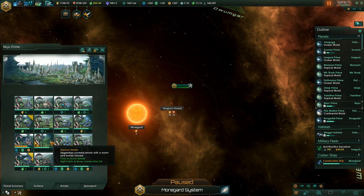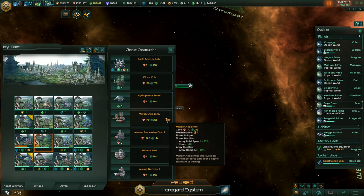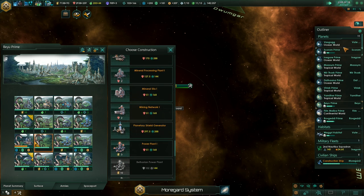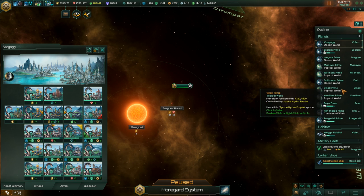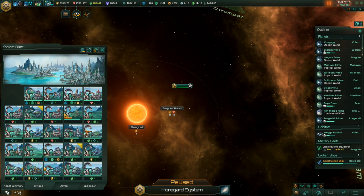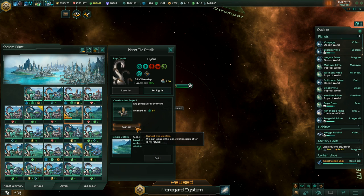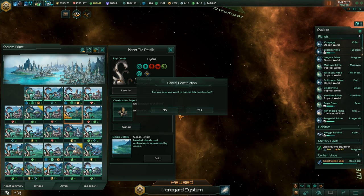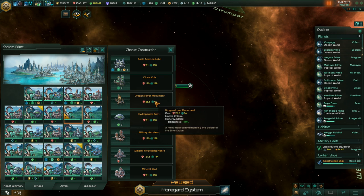Who else is unemployed? 80% happiness — let's grab another monument then. Wait, are we already building it here? Oh, is that an empire unique, not a planetary unique? Let's find out — yeah, it's empire unique, not a planetary unique. So maybe not on this planet, I don't think we need one here.